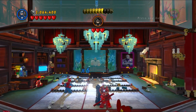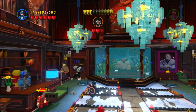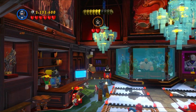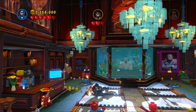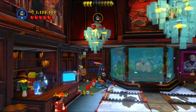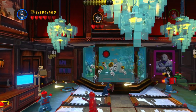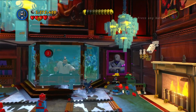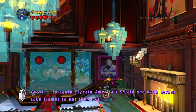After taking out Electra, Bullseye comes in. First hit him once, then he'll jump onto a turret in the back. Use Cap's shield to deflect the bullet back at the turret to blow it up, then do the same with the second one. Parts will drop from each turret which we'll build into two grapple plugs.